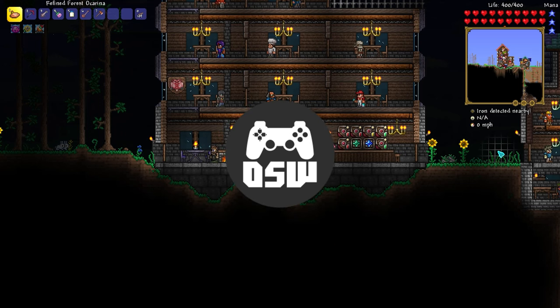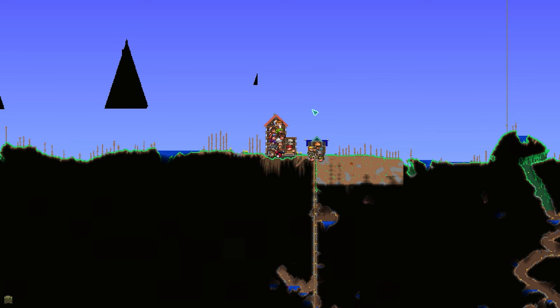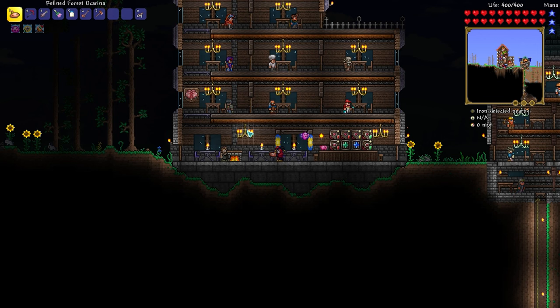I took some time to get a few things sorted for this episode so we're ready to push forward. I did get the party girl NPC to move in while I was doing that. We also made a new set of houses — just three little areas for these NPCs. We got the operator, which is the alchemist NPC character. We got the diver man when we did the queen jellyfish in the last episode, and the party girl also moved in.